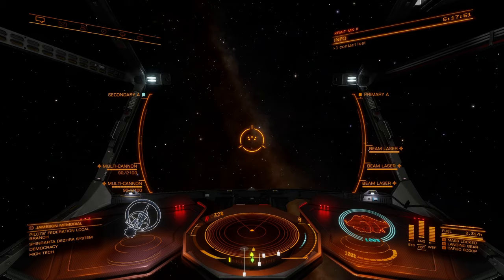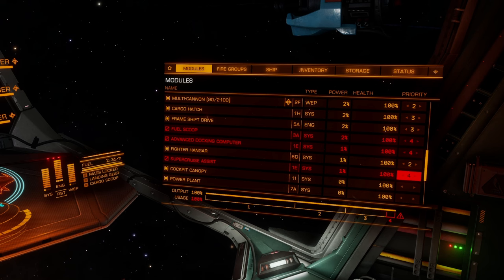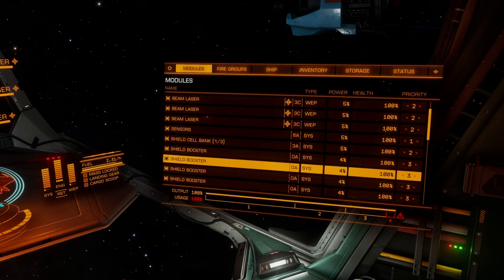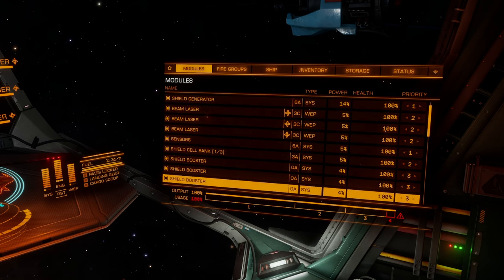I really like that setup. You could switch those pieces around if you wanted, but I'd still recommend putting super cruise assist and similar non-combat modules in the priority four or five category. Keep your weapons, escape options like the frame shift drive, and protection like shield boosters all in separate priority levels. Prioritize thrusters, shield generators, and sensors as priority one — that core stuff. Elite Dangerous kind of does that naturally when you look through the modules, with everything in little buckets: utilities, optional internals, all in different categories.